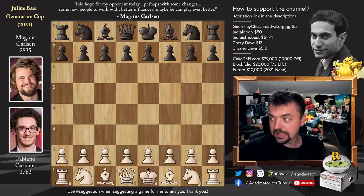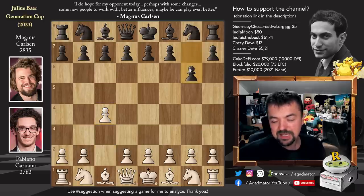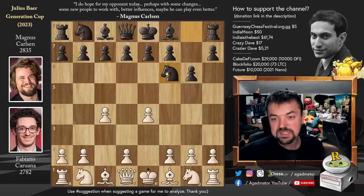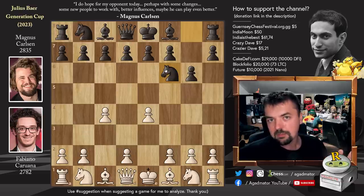Both games are incredible and I don't want to spoil anything before we enjoy the moves. Fabi has the white pieces and he opens with c4. Magnus plays pawn to g6, going for the so-called Great Snake variation against the English. We have pawn to e4 and now knight to f6, and incredibly as of move 2 we have a completely new game.